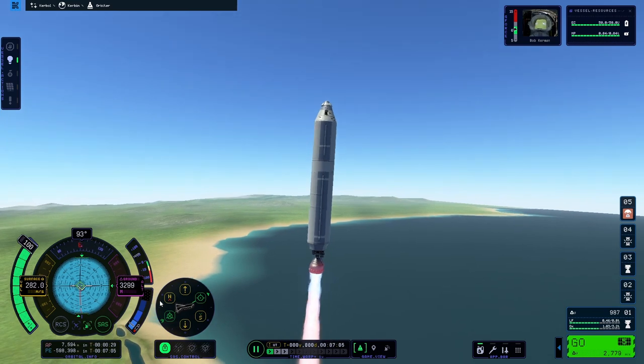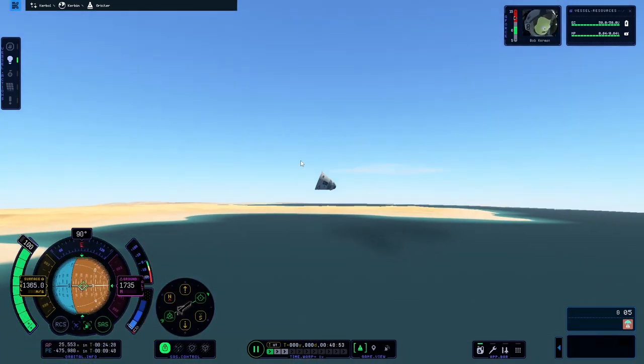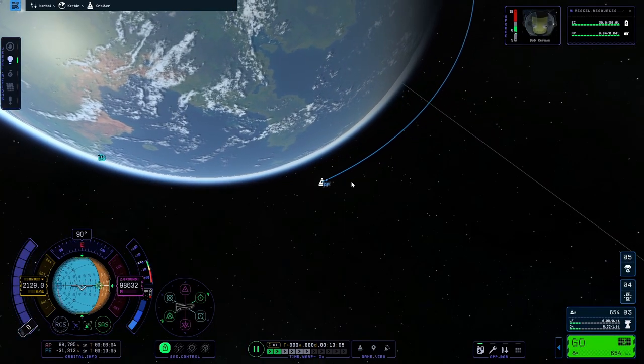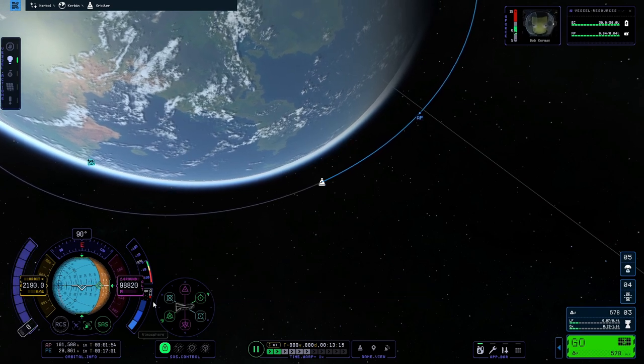Orbit isn't just a height. You also need to travel horizontally at a very, very fast speed. That way, instead of falling straight down, you fall at an angle. If this angle is low enough, you will miss the Earth, so to speak, instead of crashing back down into it.